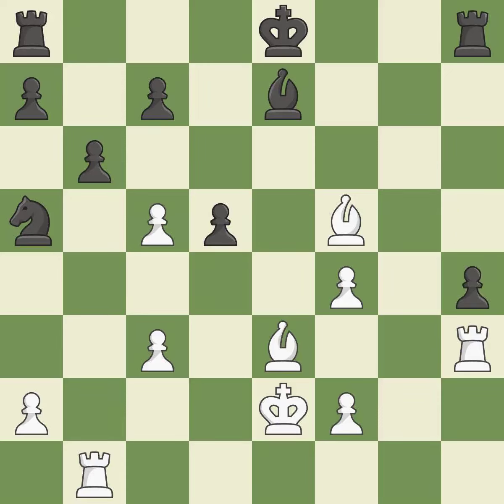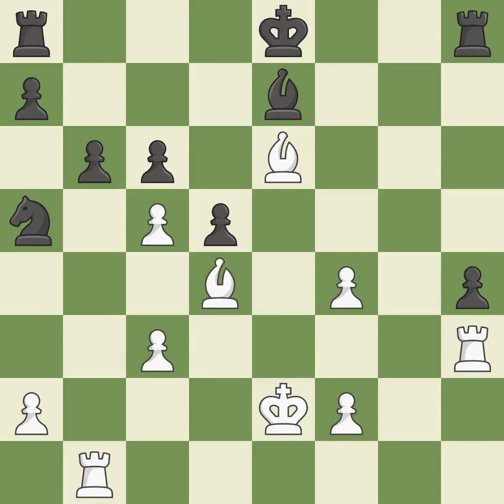This overlooks an opportunity to connect rooks. This permits the opponent to prevent castling — a mistake. This move makes it so the opponent cannot castle, inhibiting their development — it is best. A pawn that was being attacked and had no defenses is now protected. This buys time by putting a rook in danger and getting it to flee — ideal.